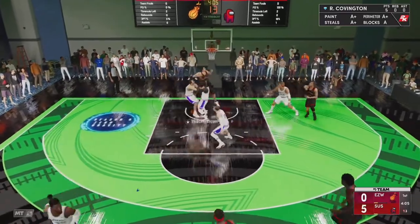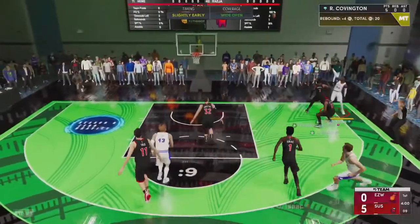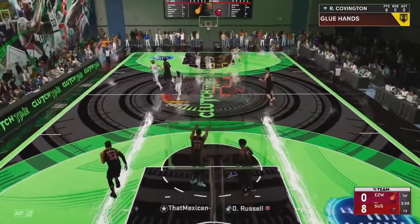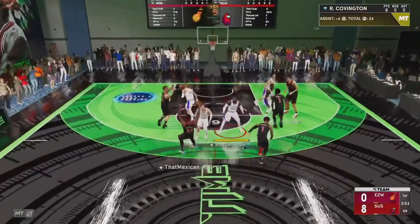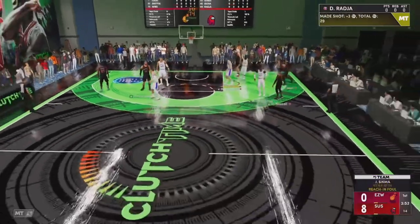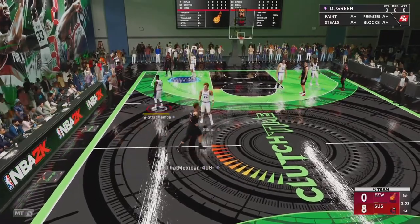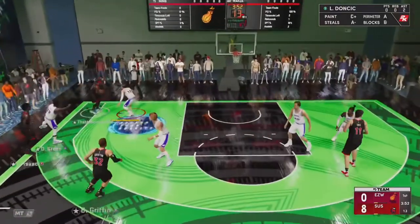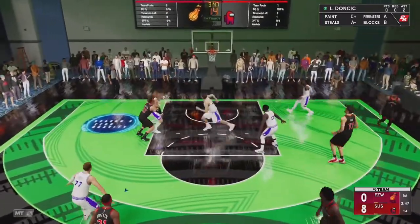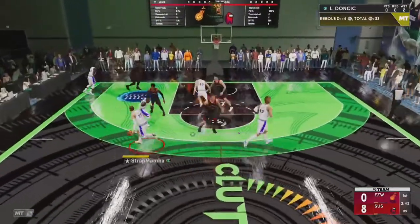Grab the board. Roko in the corner — hit that, yes sir! Roko with eight points already. We got up-and-under on ball. Draymond's defense is so good — he's probably the best on-ball defender in the game. I don't even know if it's really close. Well, probably Ben Simmons, but I haven't used Ben Simmons and I don't think I'll ever be able to use him, but Ben Simmons is really good though.